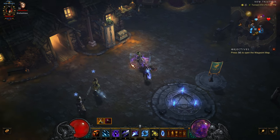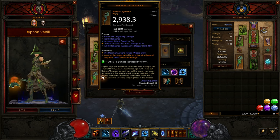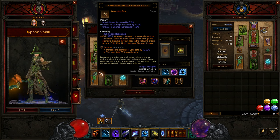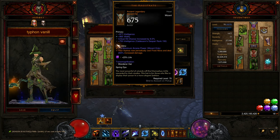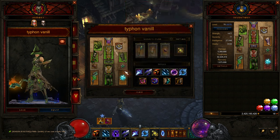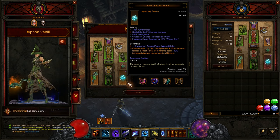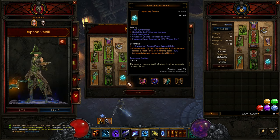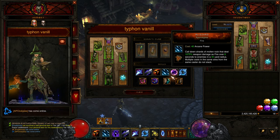Let's have a look at the concept for Reverse Archon now. If we go back and look at all the damage multipliers of Hydra: the general damage multiplier is always up. Convention of Elements is a short damage burst during just a few seconds, but we don't need to do anything — just keep an eye on the timer. Magistrate and Squirt's are just general multipliers. Halo of Karini requires Storm Armor to be up, but this goes without pressing anything after the start. Winter Flurry is only for Hydras in Blizzard, meaning we need to cast Blizzard on top of enemies — this lasts for 6 seconds.